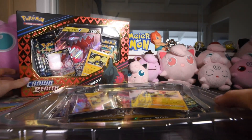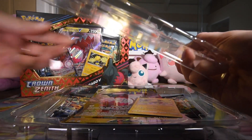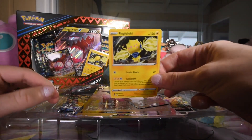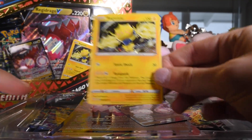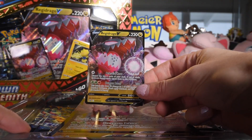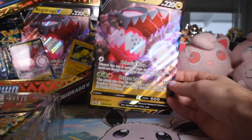We'll do these one at a time — pop it and drop it as they say. Code card for the whole box that I'll give away at some point in the video. We have this Alt Holo Regidrago that comes with this — from Evolving Skies, I believe, based on the set symbol. We have our promo, Regidrago V Sword and Shield 281 promo, and then of course we have the oversized version of said promo.